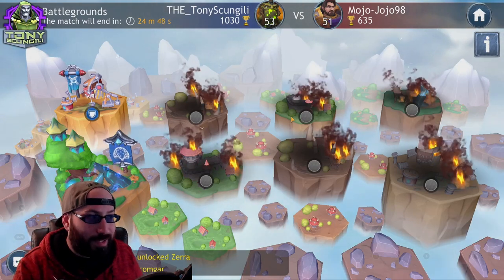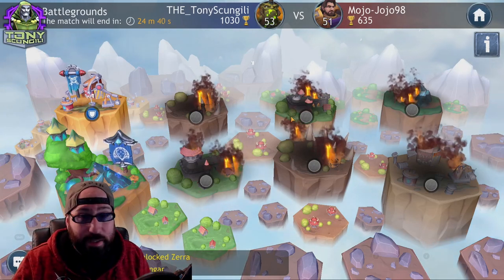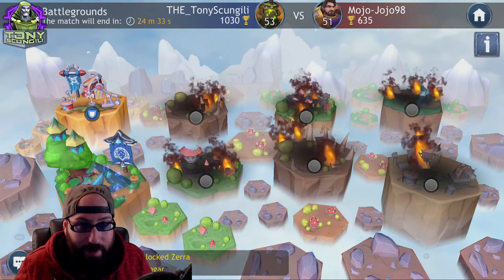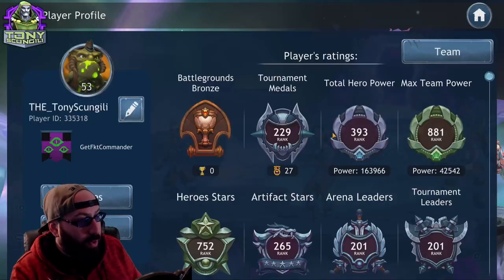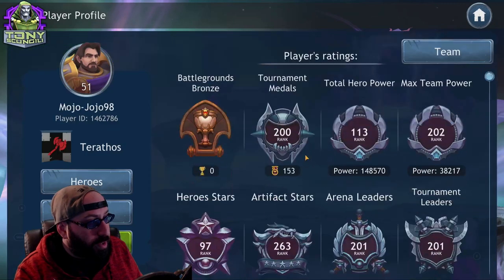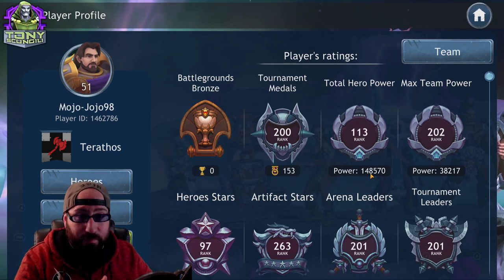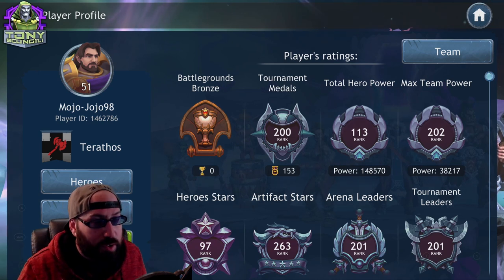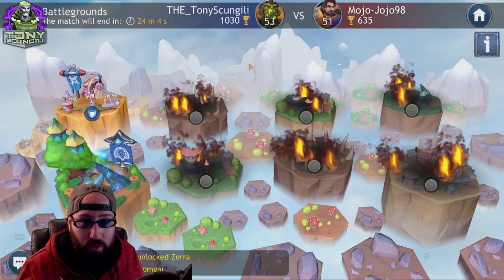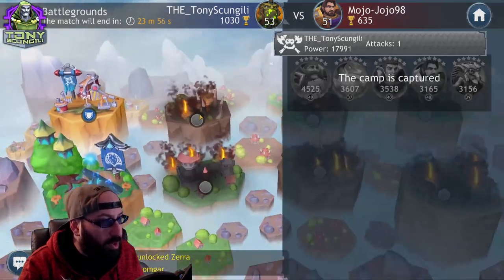This strategy has worked for me a couple of times in battlegrounds so far — I'm by no means an expert, but it seems beneficial especially in the early game when rosters aren't as wide. That said, you may face someone who outspends you dramatically. One important thing: my total hero power is 163k, and Mojo's is 148k. At the time this started, our powers were roughly the same.